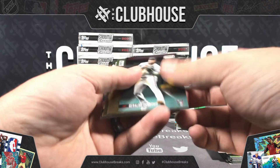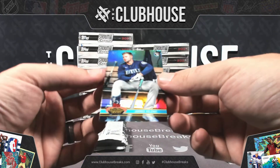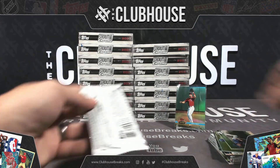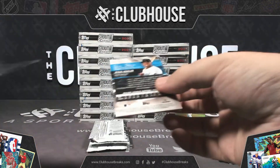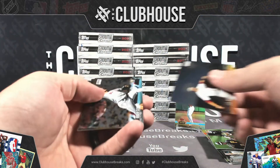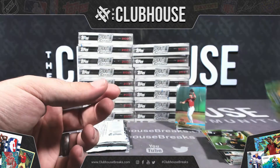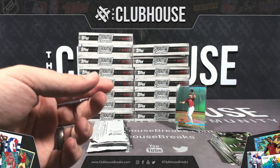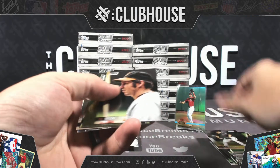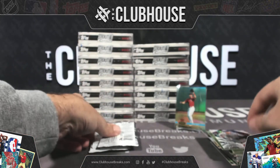Dylan Carlson, Rookie Beam Team for the Cardinals. Kalanick Retro Rookie, Seattle. Jesus Aguilar for Miami, numbered to 50 on the gold. Gold to 50. Derek Jeter Beam Team, Yanks.